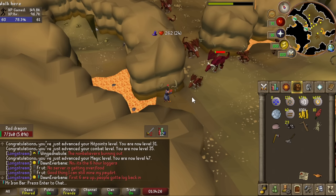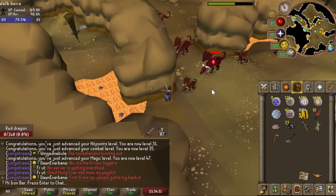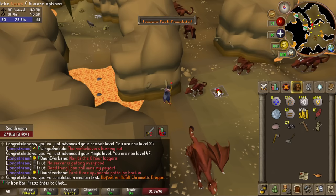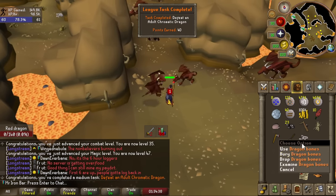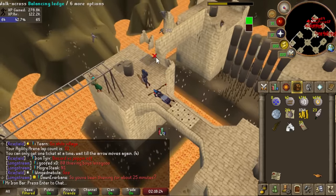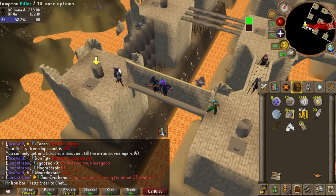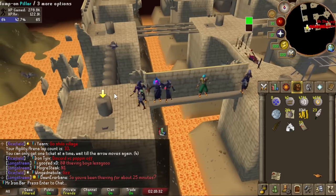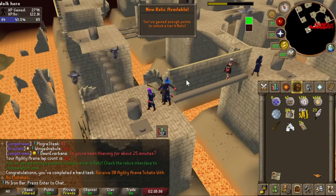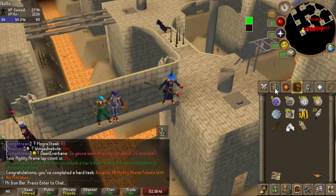Once I got closer to tier 4, I started deviating from Mazar's guide. At this point he suggested getting 99 thieving to reach tier 4, but I didn't want to spend two hours AFK on stream — I wanted to save that for editing later. So I decided to freestyle some easy standard tasks and got the fourth relic tier. The tier 4 passive came with insane bonus slayer points per task completed, so I definitely wanted to try out some slayer right away.